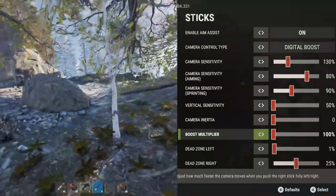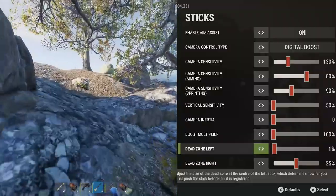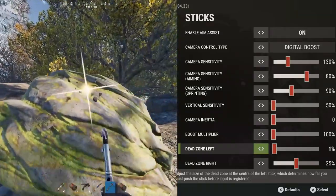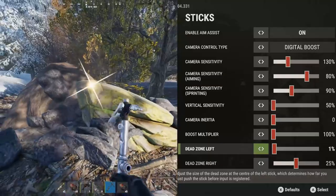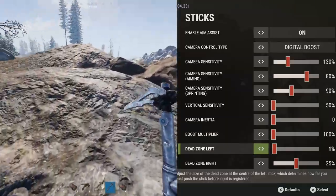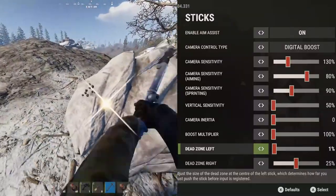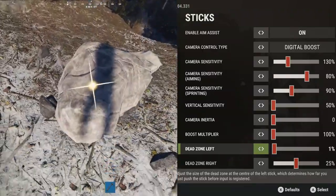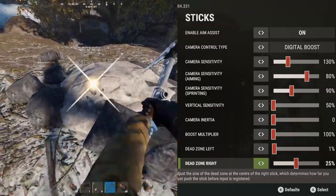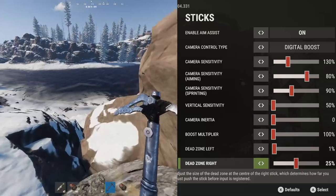A dead zone essentially means how much you can move your thumbstick before that movement is detected by your controller. People who have stick drift often put their dead zones quite high so that little bit of drift isn't picked up. I have my left dead zone set as low as possible because the left thumbstick controls your character movement and you can really afford for it to be as sensitive as possible. For my right stick dead zone I've actually turned this up pretty high — I personally felt the right stick was overly sensitive and I was having trouble controlling certain guns. It's not so high that it feels laggy, but high enough that recoil on certain weapons feels a lot more controllable.